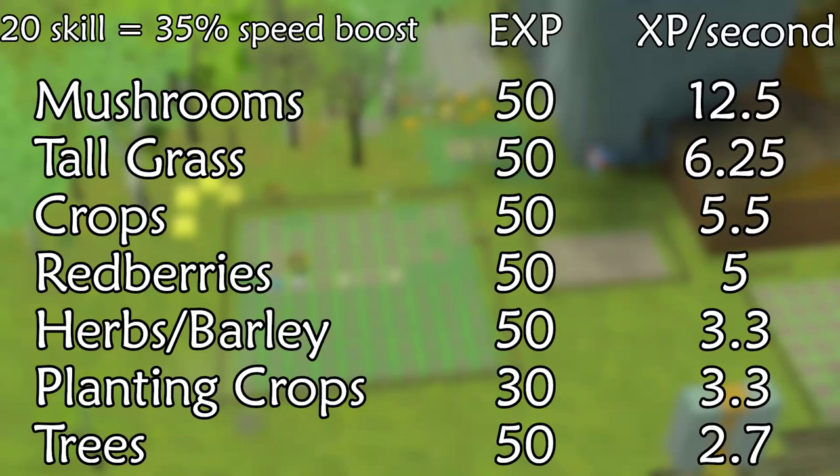For harvesting, a skill of 20 speeds it up by about 35%. For planting, that skill of 20 gives a 50% buff.